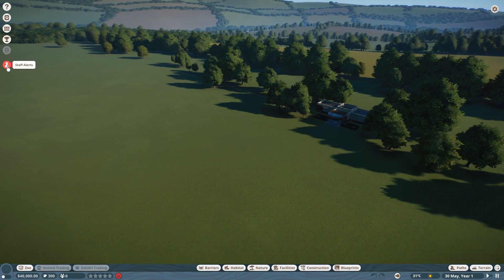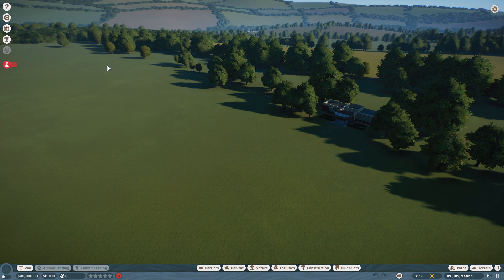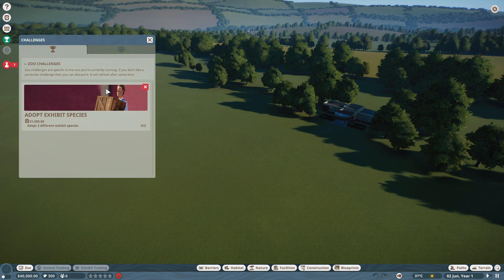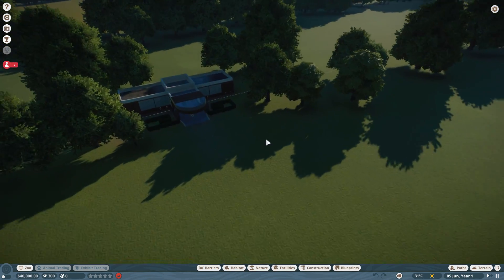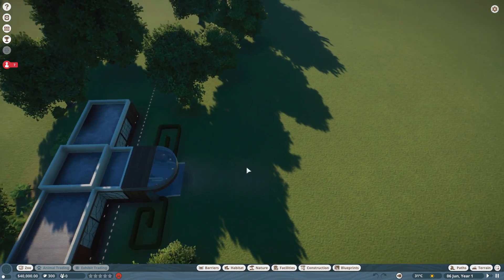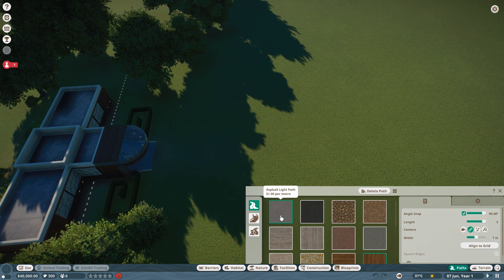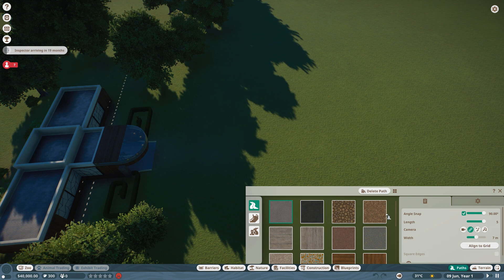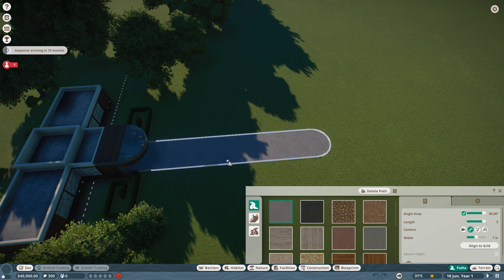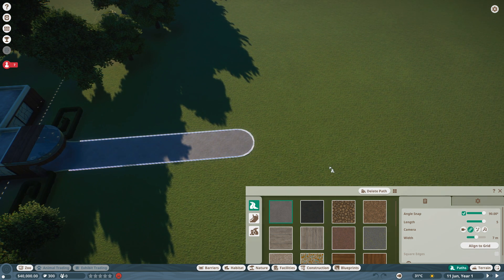We've got a few problems straight away — staff alerts, and we have all these needs to go through one by one. My first challenge is to adopt some exhibit species and get some animals up and running, which will give us a thousand to get going. So we need to build the path going in. I want to keep it nice, plain and natural — not going with the wood floor. An inspector's arriving in 19 months, so I'm going to pause the game and build this.